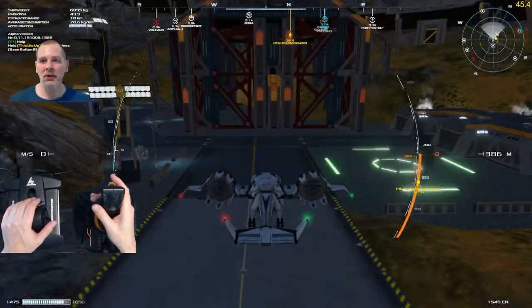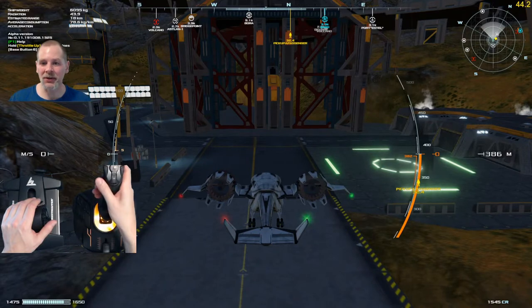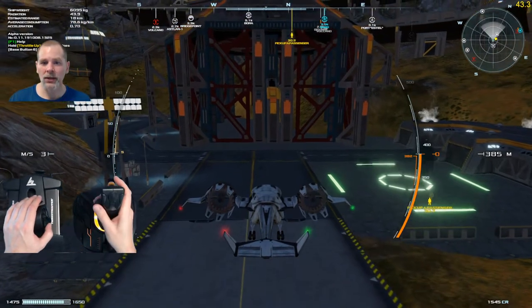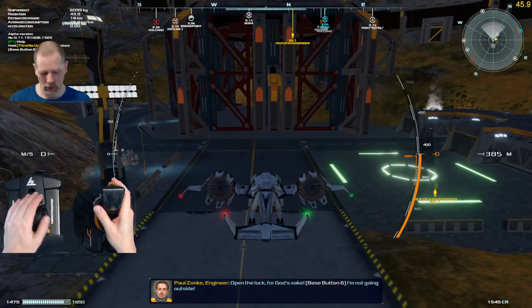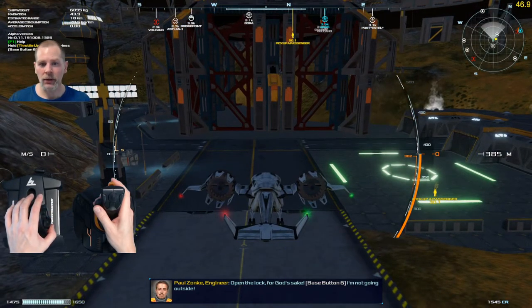Howdy folks, welcome to episode 2. Today we're going to go ahead and pick up our passenger. See, what do I need to do to open the door? Which one opens the door? It's one of these things. Where's my control for opening the door?